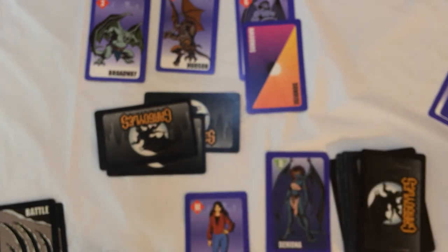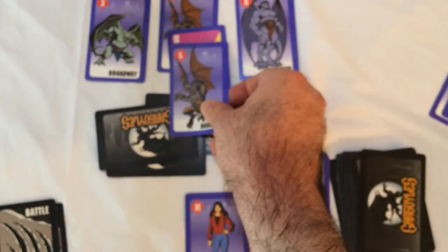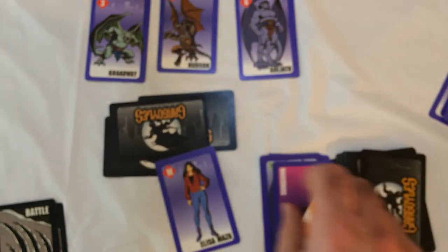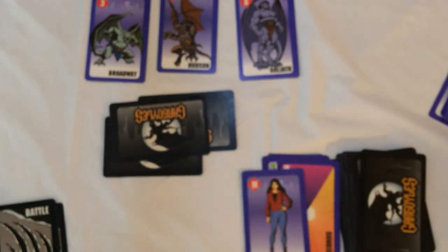Sunrise/sundown comes into play as a defense — but not against unblockable characters. When your opponent plays a sundown card on top of your gargoyle, it turns to stone and is no longer in play. Your opponent can then play another card on top, or immediately discard the sundown card.